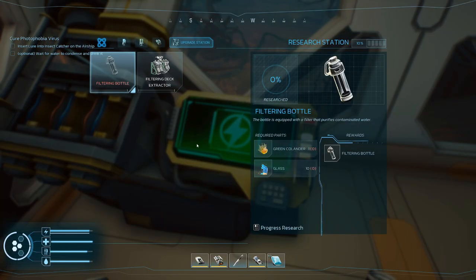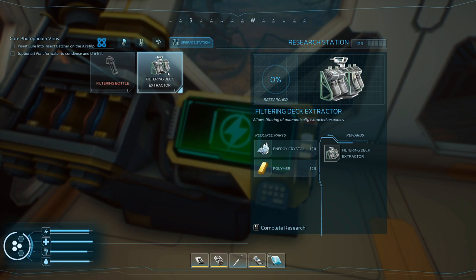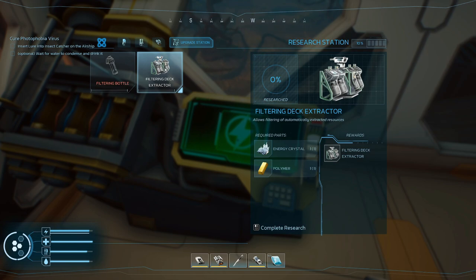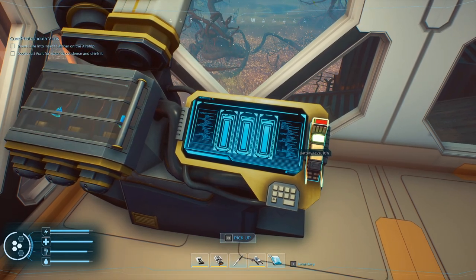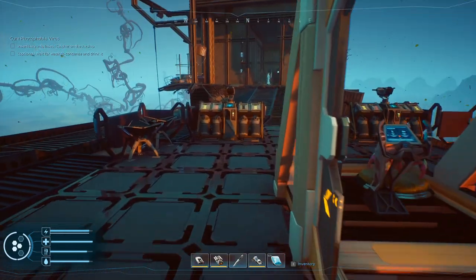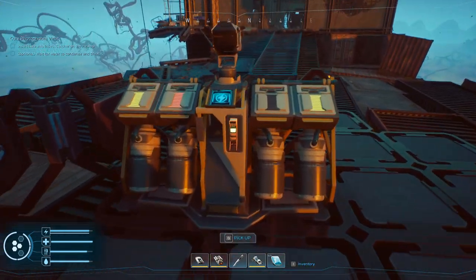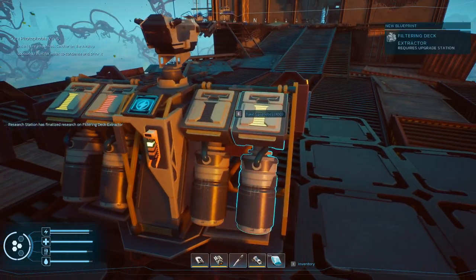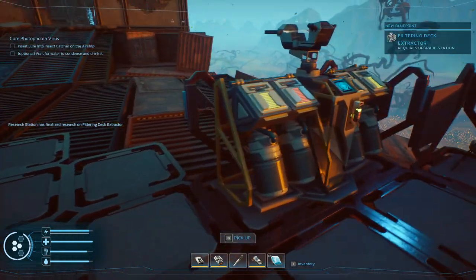That's what I did not do at the end of the last episode. Filtering deck extractor — crystal, energy crystal, and a polymer. We won't build it just yet though, because there's still a little bit of battery left in these, and I have a feeling that we lose that when we convert to the new one. So we have to drop this into the recipe of that other one.